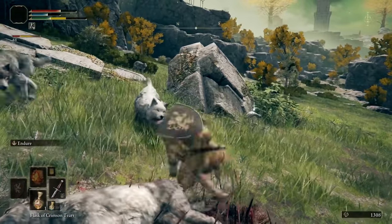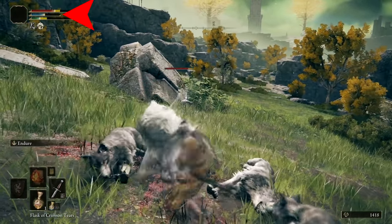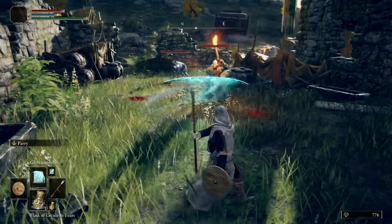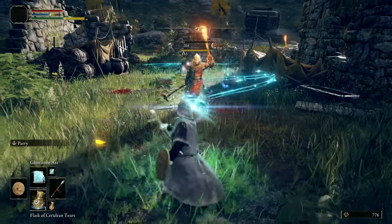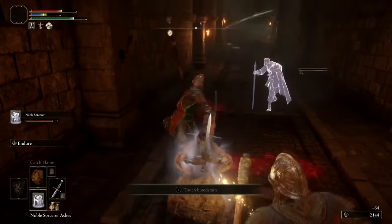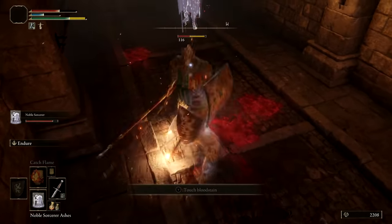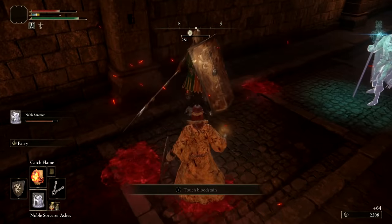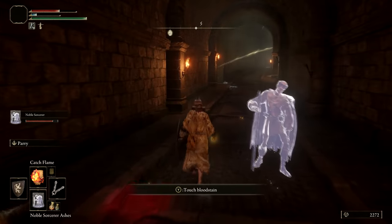Your FP is represented in this blue bar. This is a really valuable resource, especially for magic builds which rely on it to cast spells. That said, all builds can and should find a use for FP. If you're having trouble in Elden Ring, you should always be thinking of an effective way to make use of this resource.